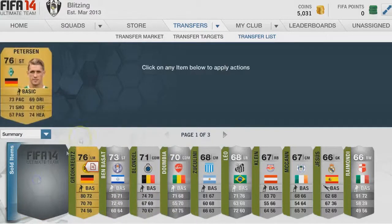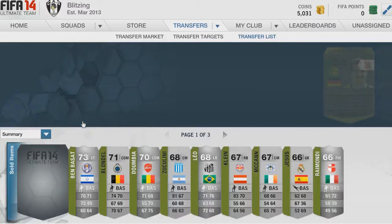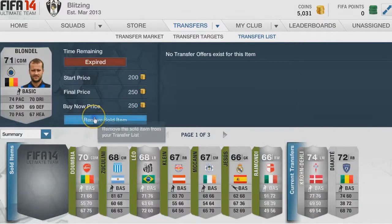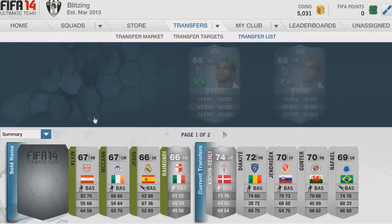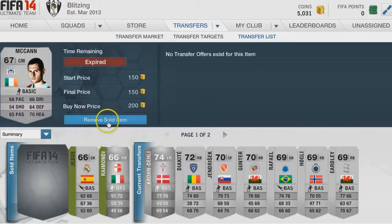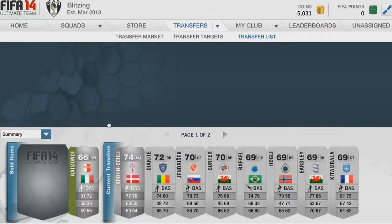Hey guys, BlitzFIFA here, and welcome to episode 4 of Let's Play FIFA 14. As you can see, we're just going through a trade pile, seeing who sold and all that. If you hear any background noise, that's just my Xbox running. Let's get right into this episode. As you can see, I have a pretty nice amount of coins — 5,000 for only like four episodes, which is pretty good.